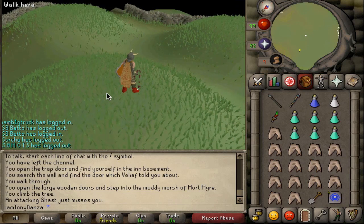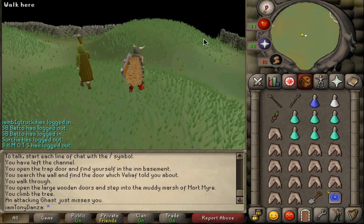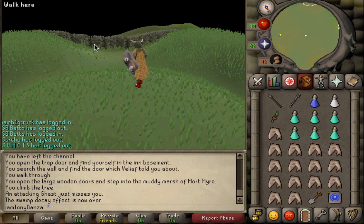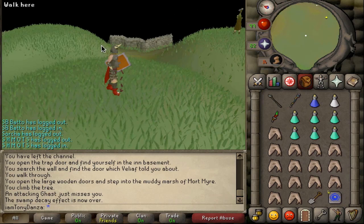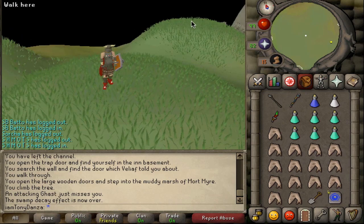Then you come over here and kill Ahrim in the center. After Ahrim, go down to Karil's — use any remaining prayer at Karil's. Then Guthan's, Torag's, Verac's. I usually tank all three of them, and sometimes I'll use one dose on Guthan's because Guthan's can heal on you, which gets kind of annoying. So let's see that in action right now.